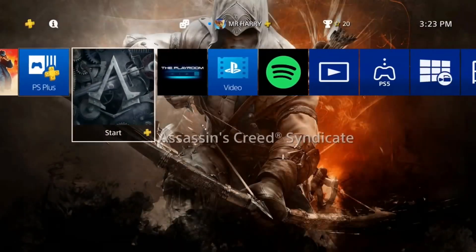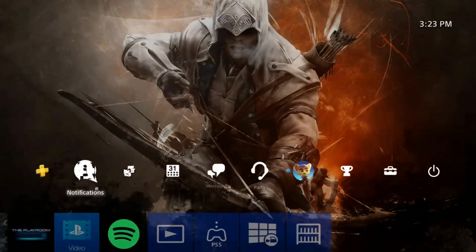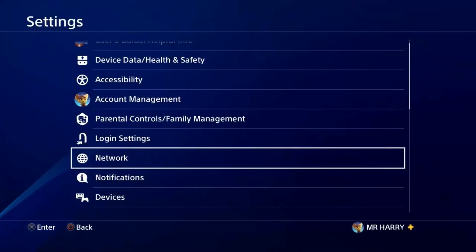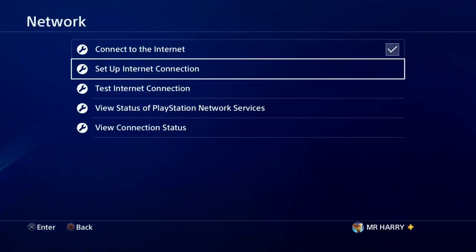Hello everyone, this is Harry and today I'm going to show you how to fix the error CE-39984-3. It's a network connection error. Go to Settings, tap on Network, and go to Status Network Services.